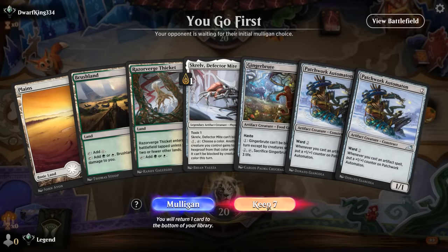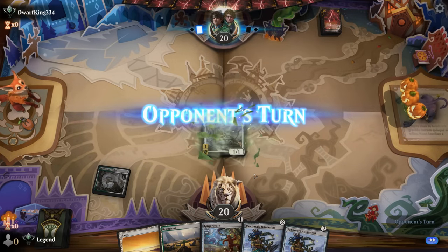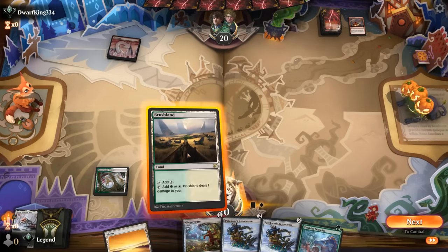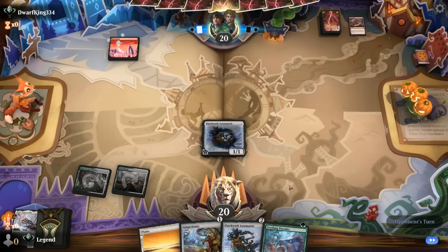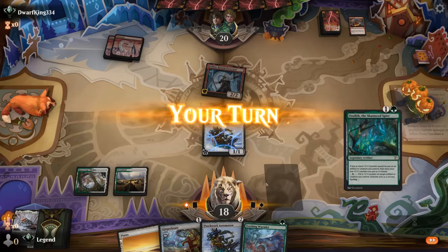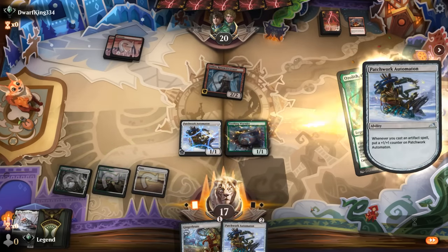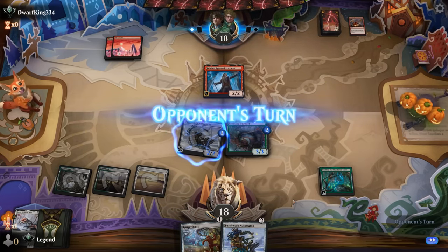Okay, we're on the play with a fine hand. Turn one Skralve, turn two Automaton. Up against red aggro and they're just going to take out Skralve — don't really mind. Wormlet was also a good pickup. Probably start with Automaton and then next turn Wormlet plus Automaton. Turn two Felden hits for two. And an Ozolith — perfect. So Wormlet plus Ozolith now — immediately grow both creatures. Even though Automaton doesn't get the double counters yet from Ozolith, next turn it will.